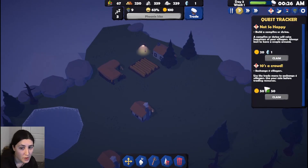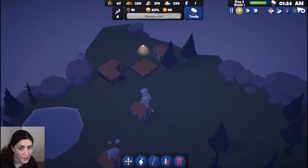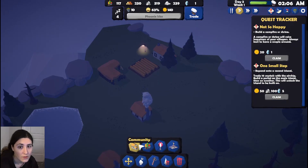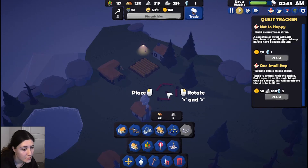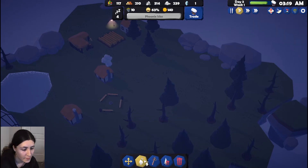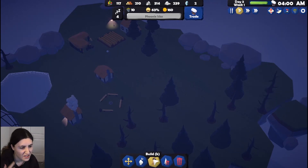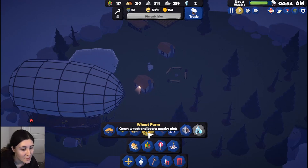Build a campfire or shrine, exchange for villagers — let me get one more guy. We unlocked some new buildings. Where's the campfire — here we go. Let's build it over here and we can build our other houses around it as a central gathering place. The next quest: trade 10 crystals with the airship — so it wants us to start thinking more independently, gather crystals from the mine.